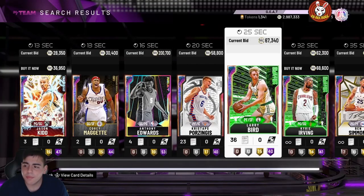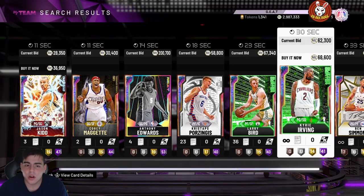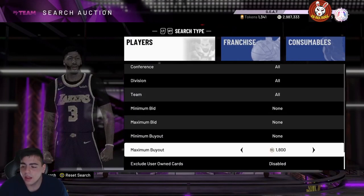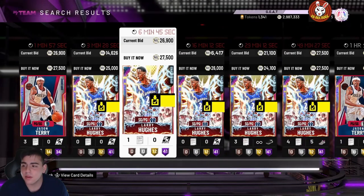Some guy just got Galaxy Opal D Rose, some guy just got Pink Diamond Jerald Green. So yeah, that's probably going to crash the market even more. What you guys should be doing is sniping some Galaxy Opals and whatnot, and also get on TTO right now — maybe your boards will be juiced.